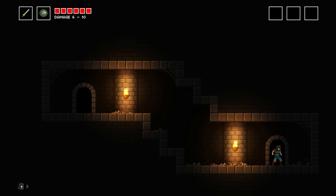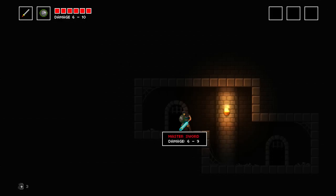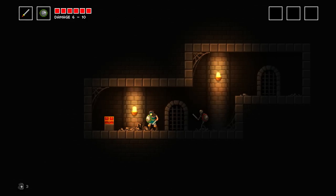This game kind of reminds me of a 2D Dark Souls in that the combat — you can't just mash. Because if you do, you're going to get hit. You have two main combat buttons: the shield bash and your stab. You auto-block as long as you're not attacking — you will auto-block most attacks.